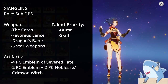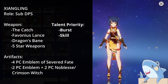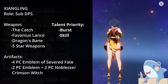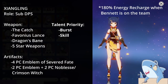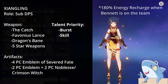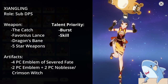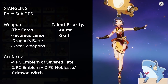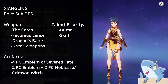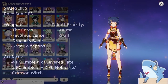For Xiangling's artifact set, 4-piece Emblem of the Severed Fate is the way to go, as Gouba has pretty inconsistent Pyro particle generation. You can also run 2-piece Crimson Witch with 2-piece Emblem or 2-piece Noblesse — any combination works. Headpiece: Crit Rate or Crit Damage; Goblet: Pyro Damage; Sands: Energy Recharge unless you're above ~220%, then Attack percent. If you have plenty of both Energy Recharge and Attack percent, an Elemental Mastery Sands is also very good, though it depends on your overall substats.